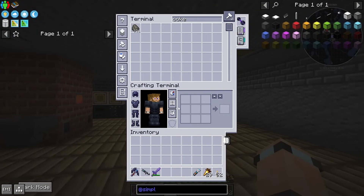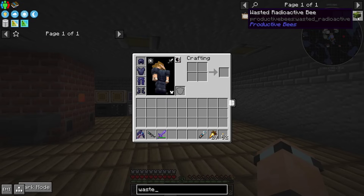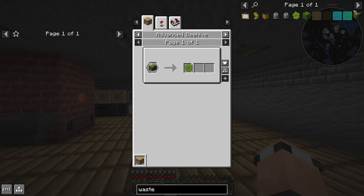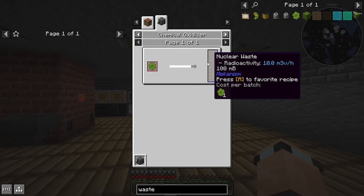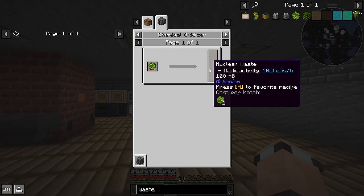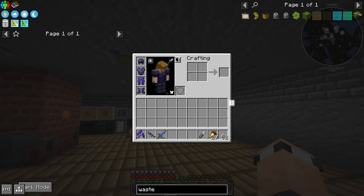Wasted radioactive bees have been fixed — 'fixed wasted bee conversion.' So there's a five percent chance to turn a radioactive bee into a wasted radioactive bee, and it needs an antimatter pellet now. But it still only gives 100 millibuckets — it used to be a bucket, used to be amazing, and now it's not. You need a ridiculous amount of bees if you want to do this, and I don't think it's worth it.